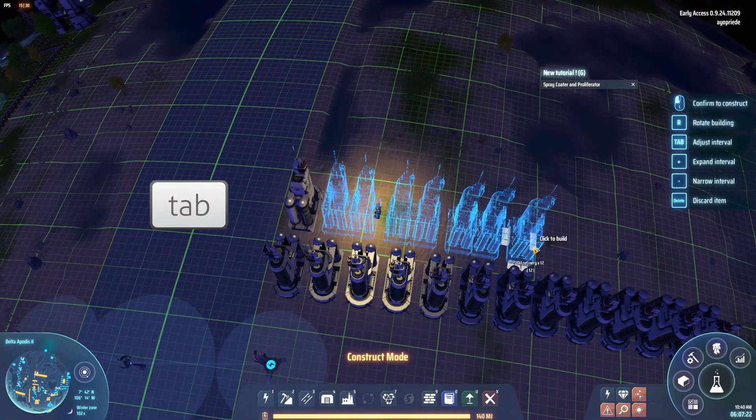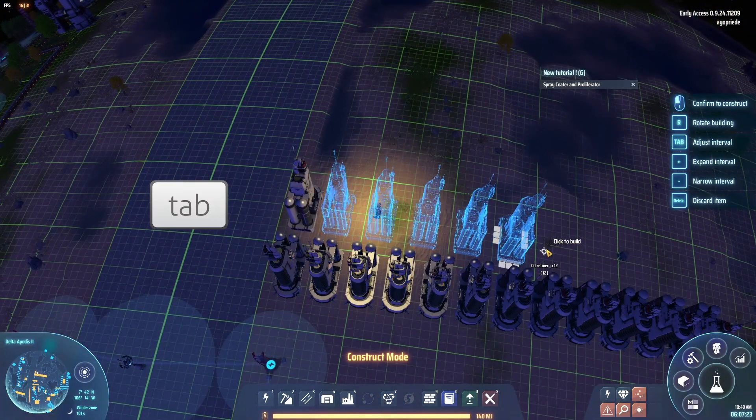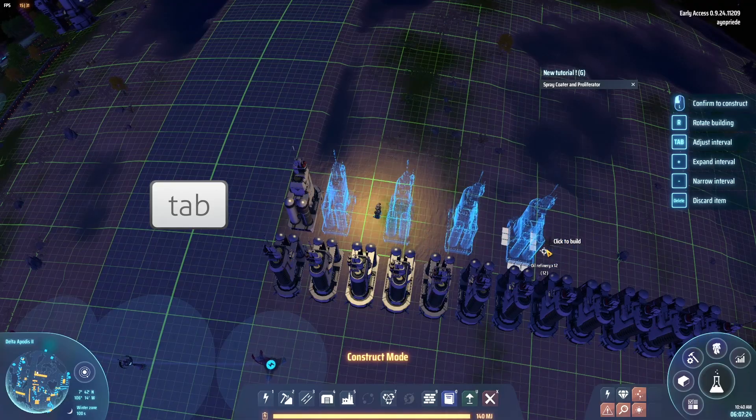You can press Tab to change the spacing in between the refineries.